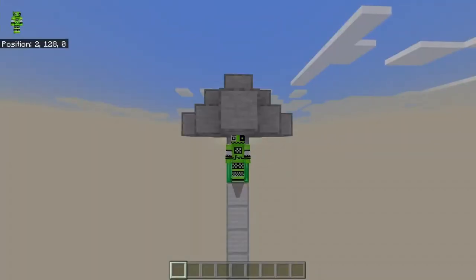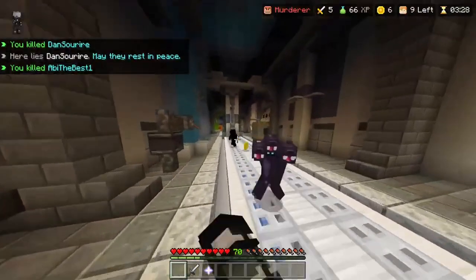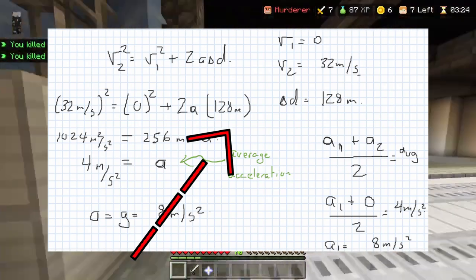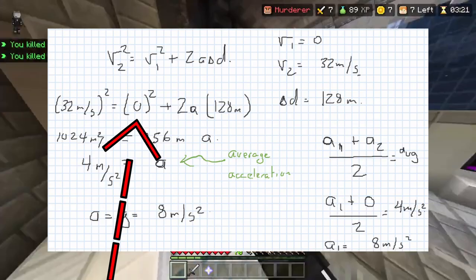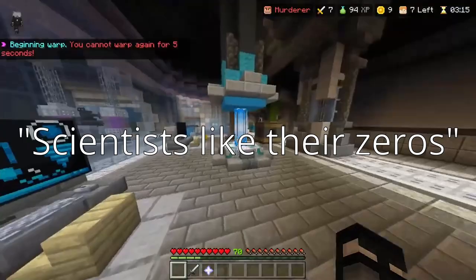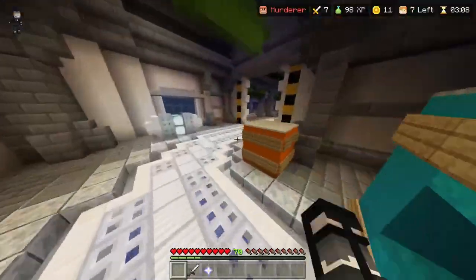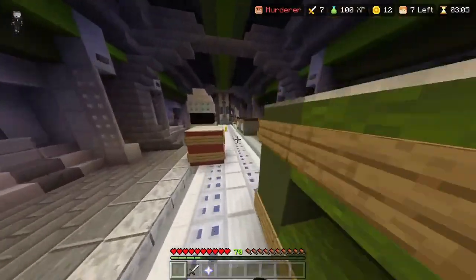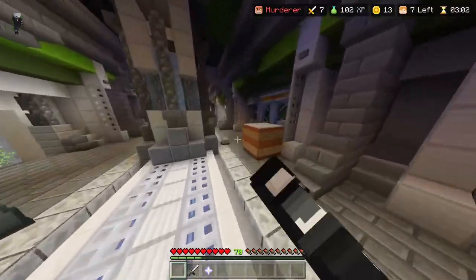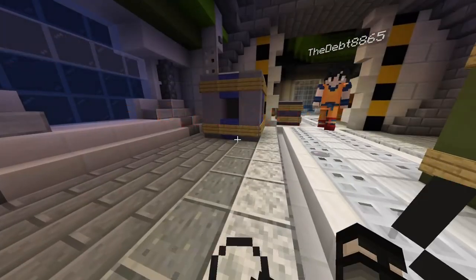I built a 120-meter tall drop in creative mode to test it. These emerald blocks mark each 32-meter interval of the fall. Using the formula that my awesome science teacher provided, we can plug in the height of the fall, the terminal velocity, and zero — because, as my science teacher once said, scientists like their zeros. We get an average of 4 meters per second squared. Times by 2 to get the normal gravity: 8 meters per second squared.